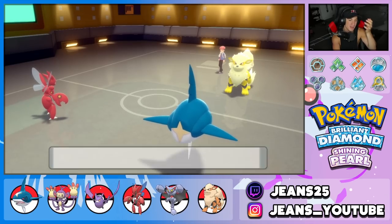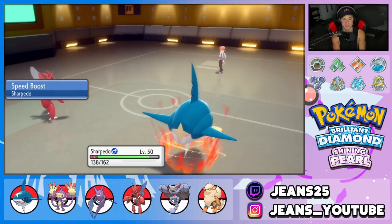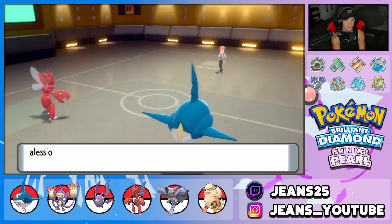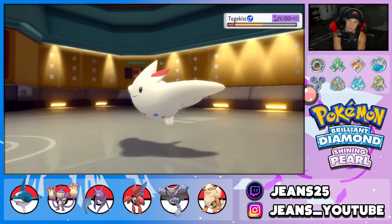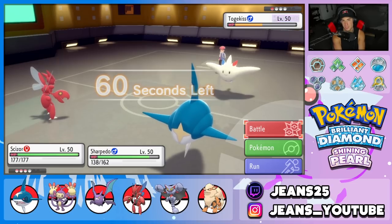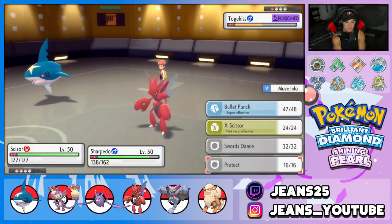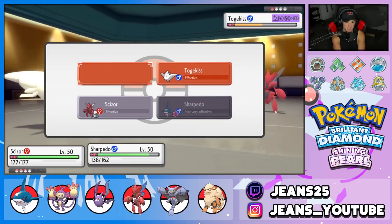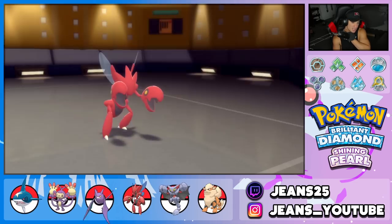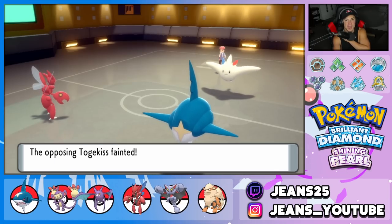And the best part about Sharpedo — at the end of every turn, it gets a plus one Speed boost, which is just amazing. He's one of my favorite Pokemon of all time. I love Gen 3 and Sharpedo is always on my team. I could have used him with Politoed for a rain boost, which would have been huge. We protect Scizor and show off one more Waterfall on Togekiss, finishing the battle 1-0.